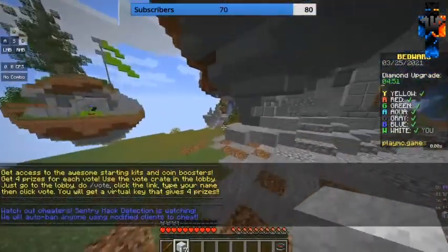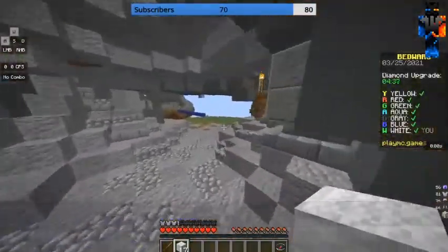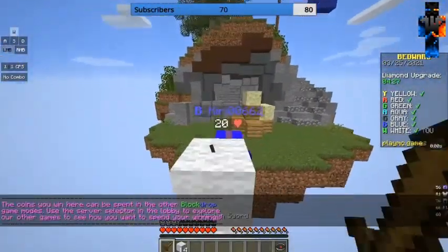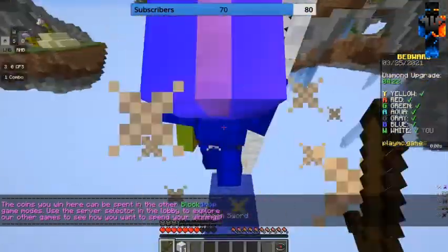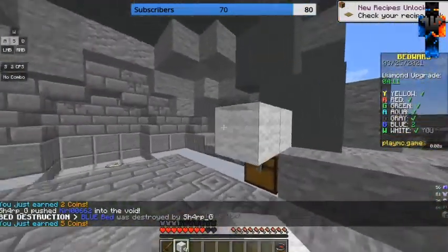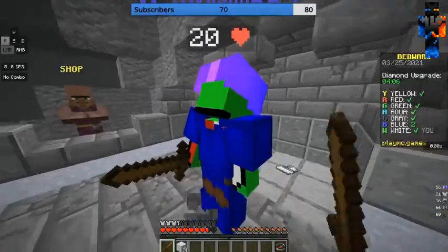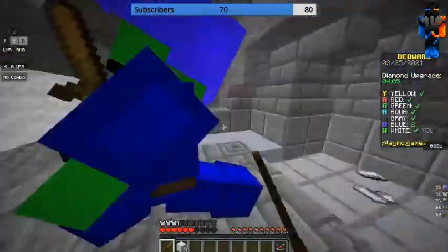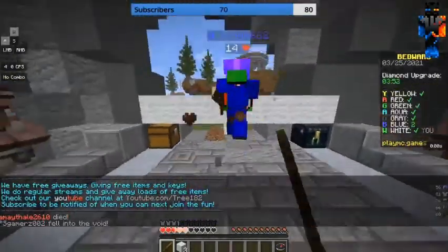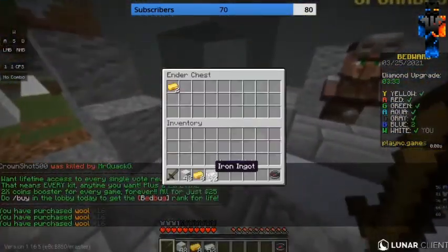Excuse me, lag — I was all the way up here and it booted me back. Okay I don't see anyone building over the middle. Red — is your bed exposed? Yep. Blue's here too — where'd he go? Don't you dare come near my bed. You must be hacking because there's no way you can get that many hits. Nice, GGs blue. Dang, he died before I could kill him. We're going in — excuse me, lag!